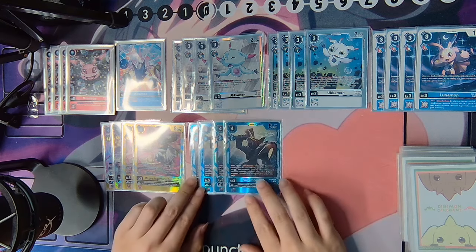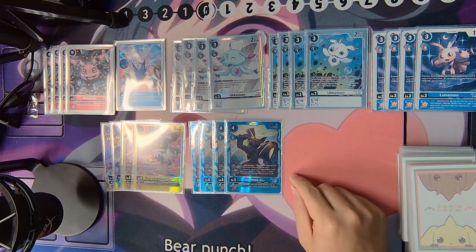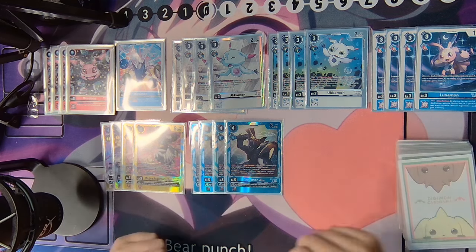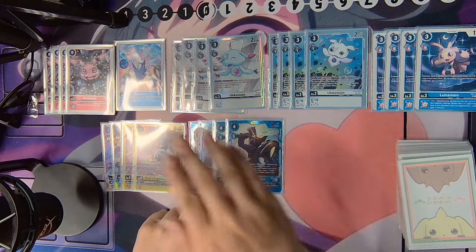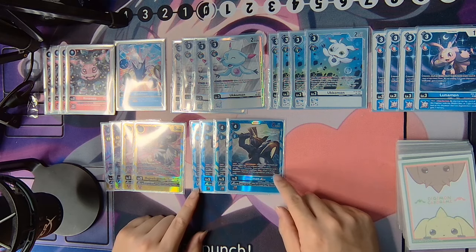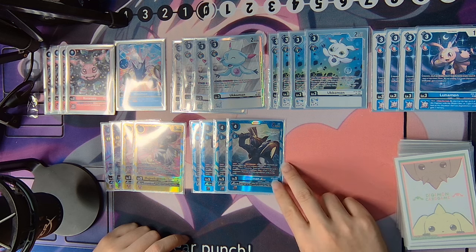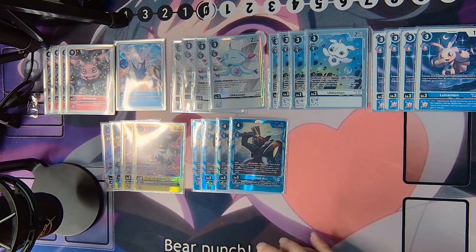Four of the Zudomon Ace, also 4 cost, 8,000 DP. On-play: trash any 2 Digivolution cards from your opponent's Digimon — you can pick any 2 sources from across all of their Digimon. Then return 1 of your opponent's Digimon if it has no Digivolution cards left. This card has really good synergy with two other Digimon in the deck, which I'll explain as we get to those cards.